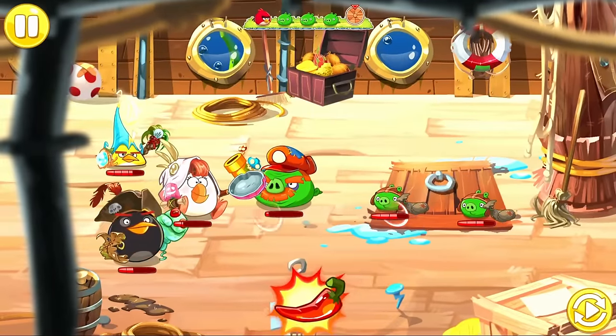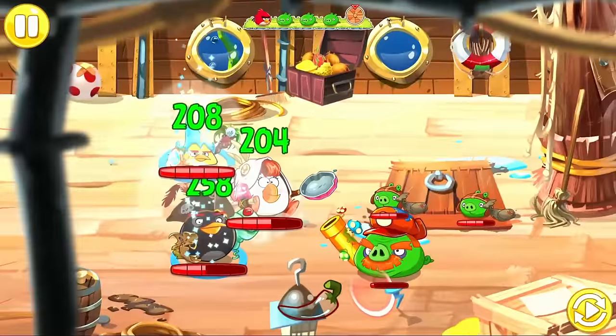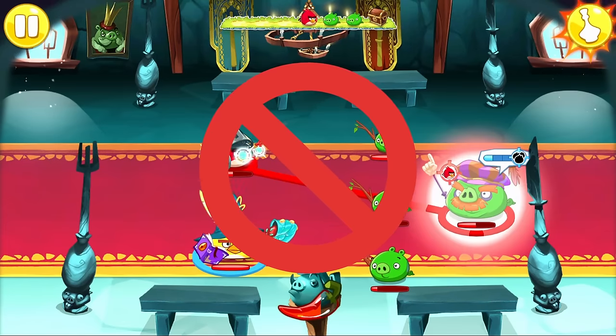If you die, you can't use the class you equipped when entering a battle, and to prevent cheating, you cannot leave battles midway through. As a final addition to this challenge, no potions are allowed. This means we are required to be cautious whenever entering a battle, and every victory is guaranteed through skill.